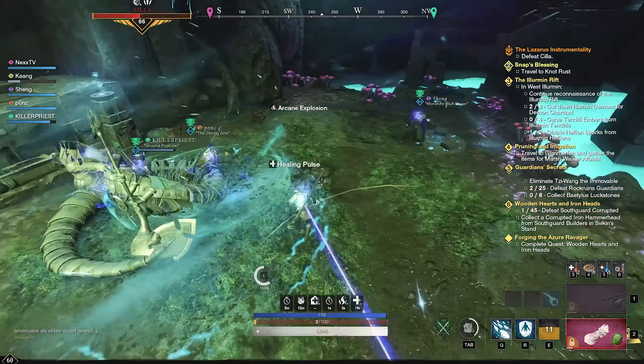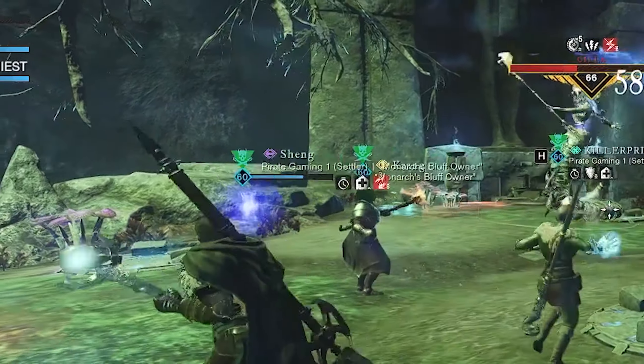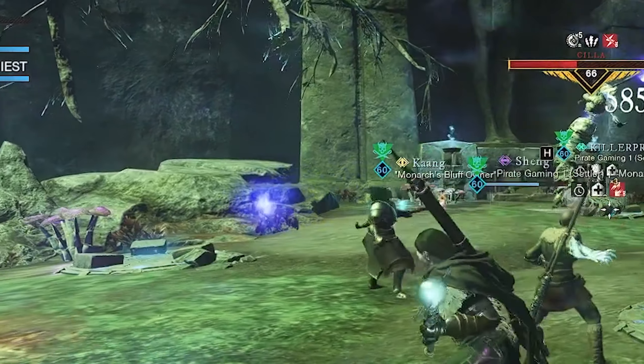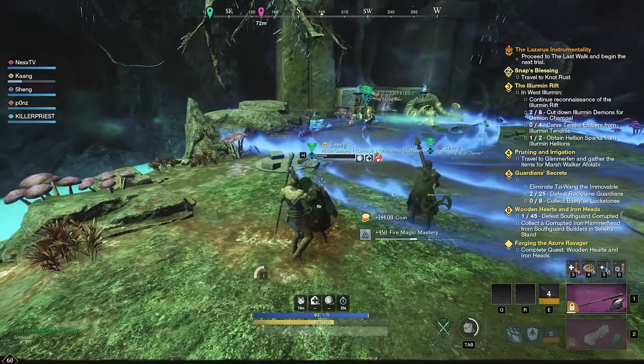She's also sometimes gonna make a beam of energy between two party members — make sure you move away from each other when it happens so you don't take damage. The last mechanic is balls that spawn all over the room, usually three or four. Don't step into them because they will root you and it might kill you if she does a wave or comes onto you. That's it for this boss.